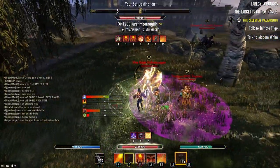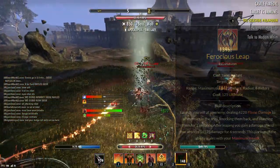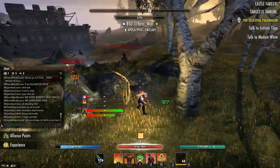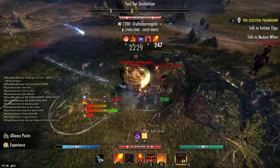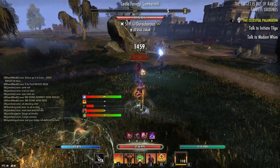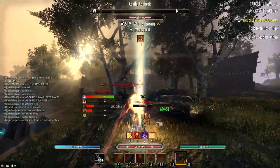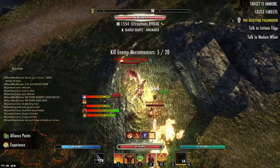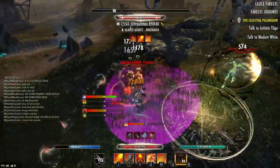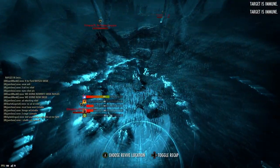The next two abilities are the ultimates in the DK kit. First is Ferocious Leap — it's an amazing ultimate that acts as a gap closer, AoE damage and stun, it's super cheap, and it gives you an overshield. It matches the class identity of the DK: the best offense is a really good defense. Next is Corrosive Armor — it makes it so you only take 3% of your maximum health as damage from any attack. In addition, you get 100,000 spell and physical penetration, virtually ignoring your enemy's resistance and hitting them like a truck. So if you need to go offensive, just pop Corrosive — not only are you super tanky, but you're going to put out hellacious damage as well.